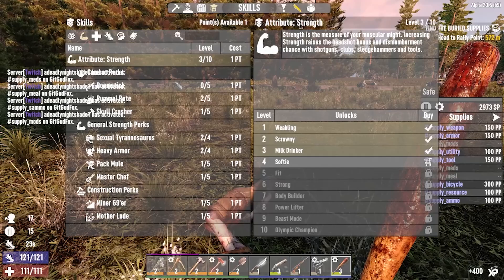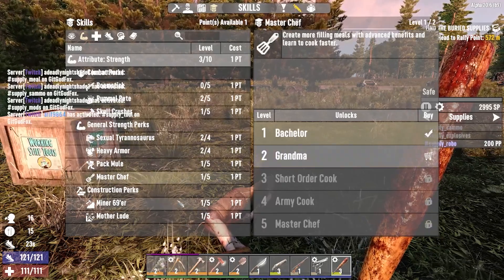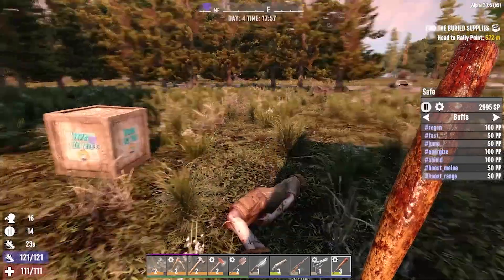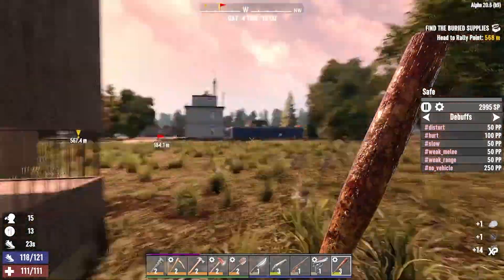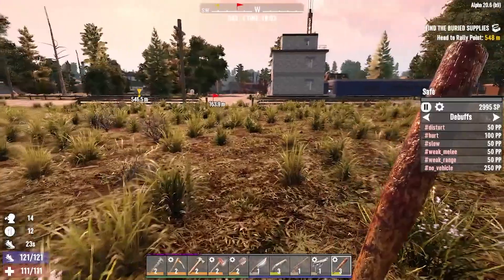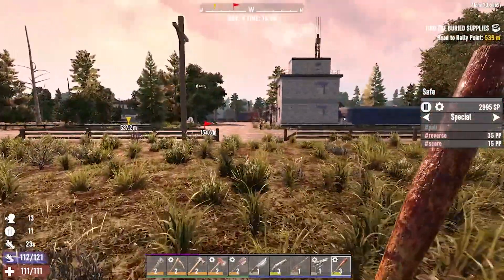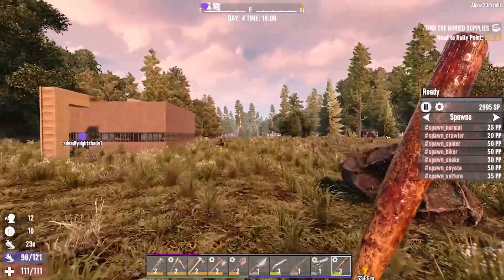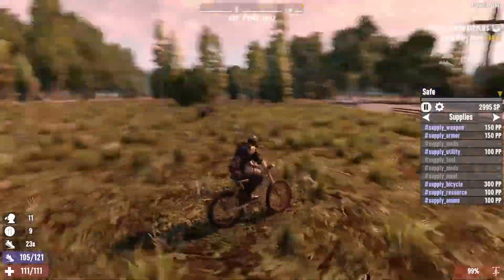We did level up — let's see what we got. One point, what can I put that point into? Maybe I'll put one into Mother Lode, start getting these leveled up. Got some mods from Nightshade — be useful. Where did my bicycle go? Where'd the bike go — did I leave it over there? Oh, here it is. That was weird, I was like, where the hell did my bicycle go?